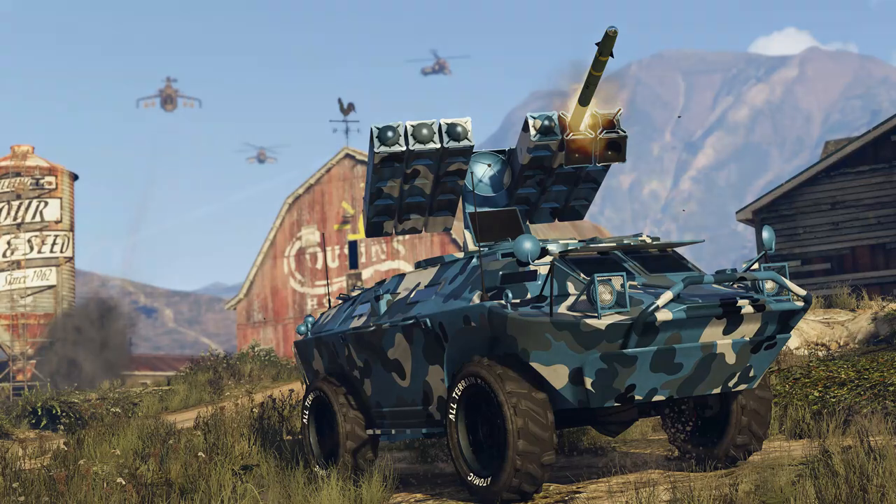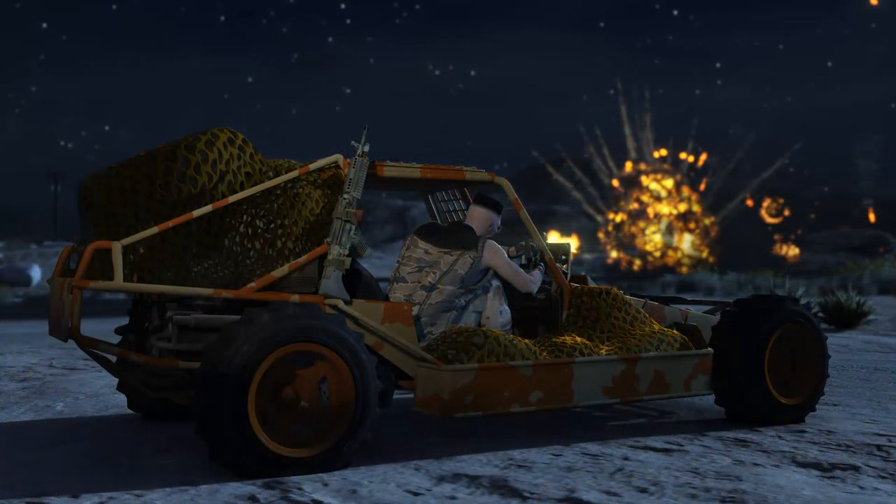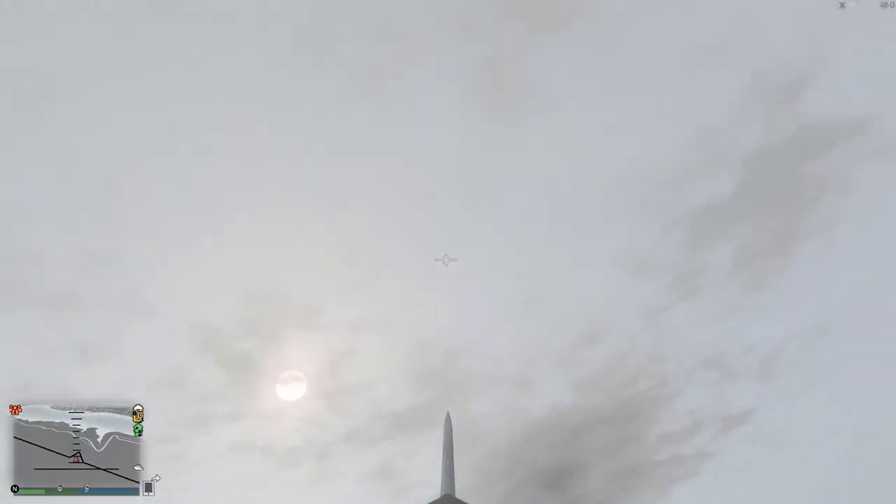For the final picture, we have another shot of the buggy with the front-mounted machine gun. In this shot he's actually using it, and it looks like it delivers a lot of firepower. We also get a close look at the new bright choco chip camouflage, as well as a few things going on in the background. That's pretty much all of the pictures.